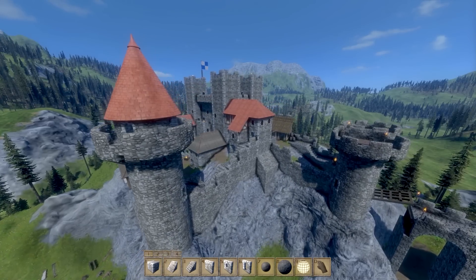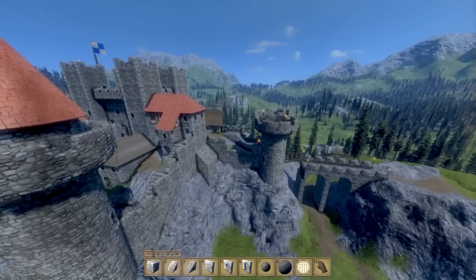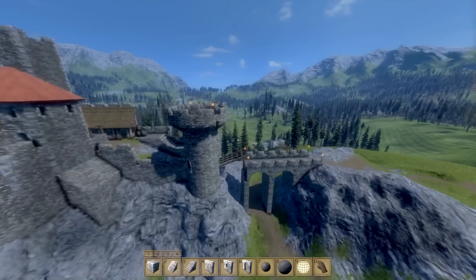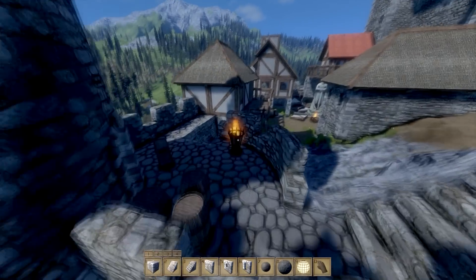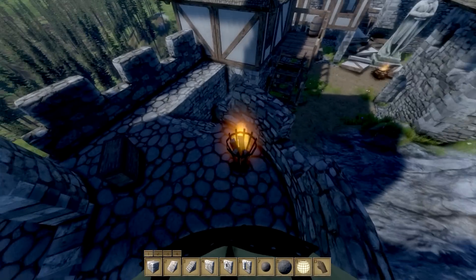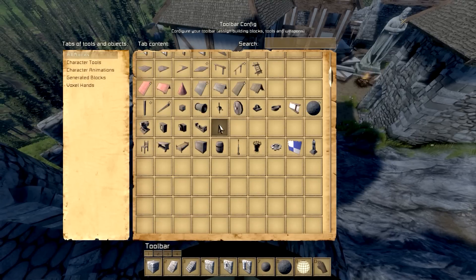We have an update to the game which adds this structural integrity view, which is very nice, and adds quite a few new items. You can see torches, and over here a fire barrel — I think this is a fire barrel, even though it doesn't really look like a fire barrel. But you can check over here, you can see that the items have been added.